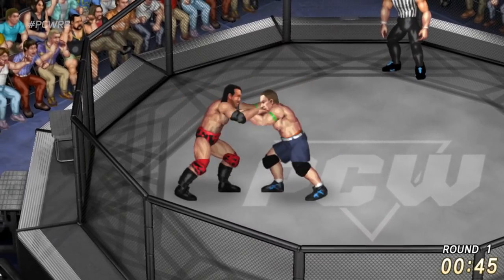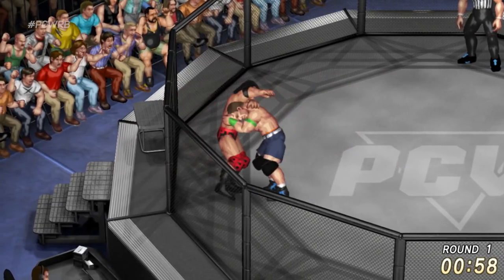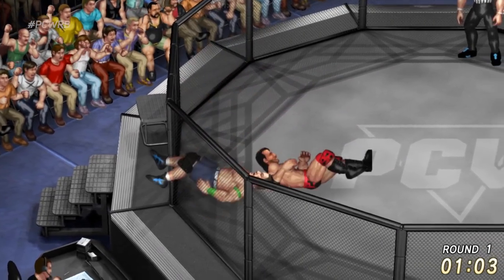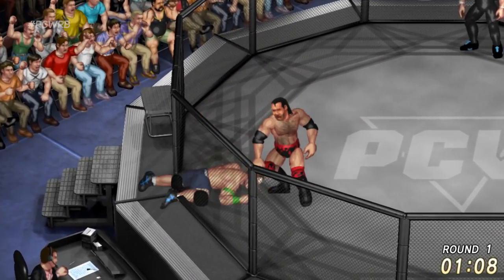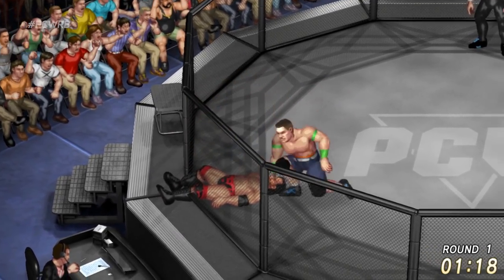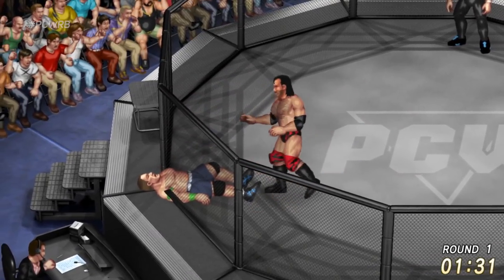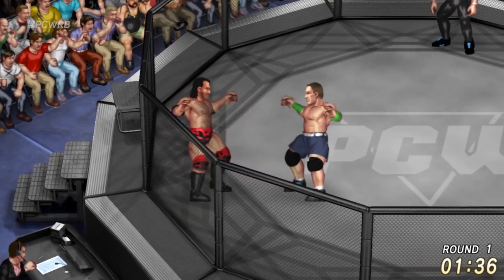It just goes to show how much the turnbuckles and ropes help these people. Scott Hall representing Jonathan I, John Cena representing Vincent E. It's gonna be really difficult for Scott Hall. The Razor's Edge is a very good move — no one kicks out of the Razor's Edge — but you're facing off against John Cena, and that's a completely different story.